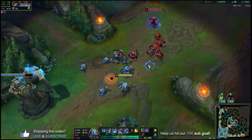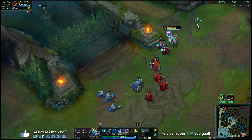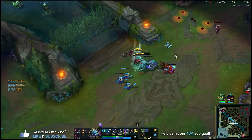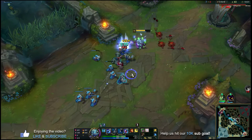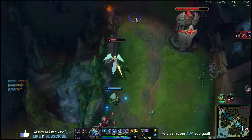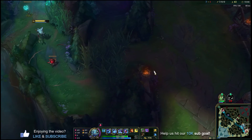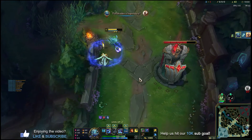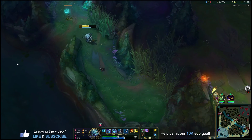When diving under tower, Fizz's E is especially powerful because jumping up drops tower aggro — you take a shot, E up, and get out scot-free. You can also use E to push minion waves quickly before roaming. The full combo still applies: R at max range, auto, W, and E when needed to dodge abilities or close gaps. Repeat this pattern of pushing waves and getting kills off roams to continuously snowball the game.